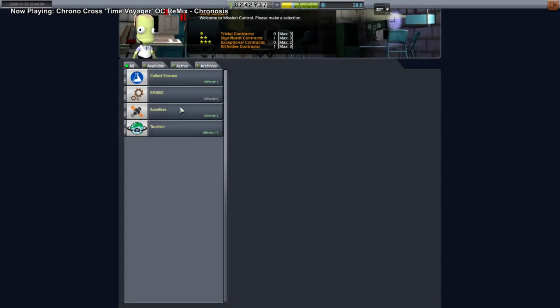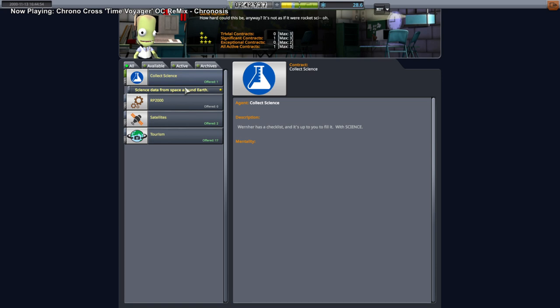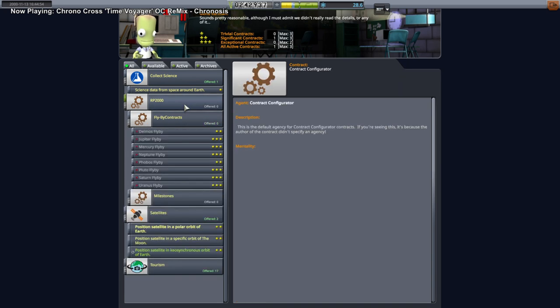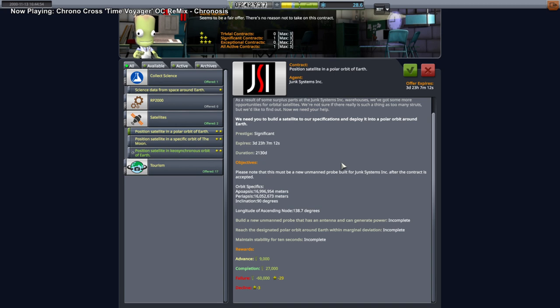As high as they are, they're not going to be very fast, so they're not going to get out of position that quickly. The only RP2000 contracts are — well, I guess there ought to be fly-by contracts. Why can't I do that? Oh, we have to do a fly-by of Mars first. How do we get a fly-by of Mars? I wonder how we do the early ones. Hey, science data from space around Earth — that'd be easy. Whether they want one to fly by or not, we can do a specific orbit around the Moon. This is a pretty high polar orbit around the Earth though.